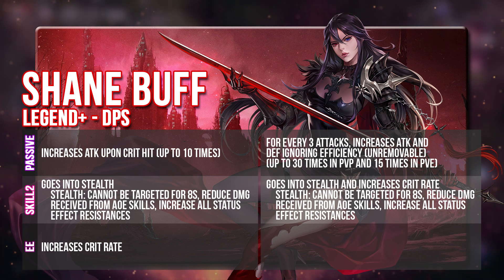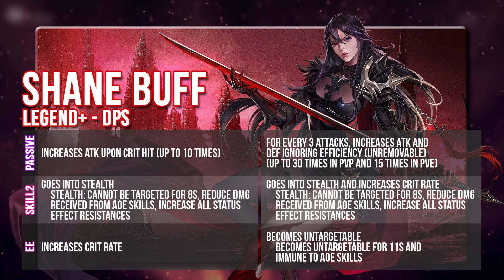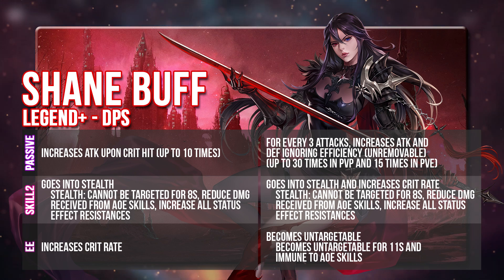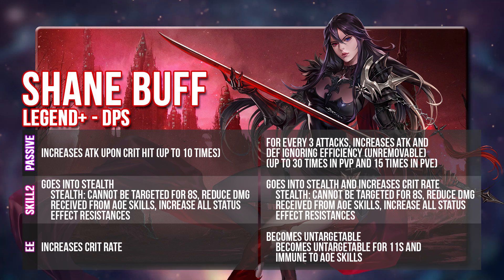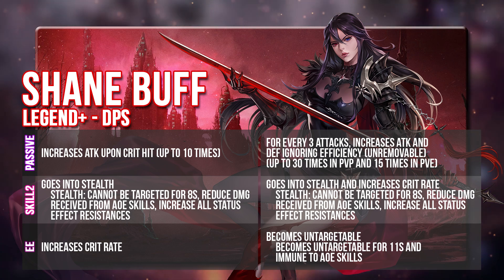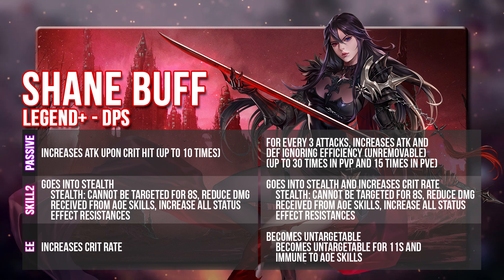So what is her exclusive equipment going to do then? It makes her untargetable, which is the same thing as what Rin currently has. So instead of Stealth, this is an upgraded version whereby it's not only longer — up to 11 seconds — it also makes Shane completely immune to AoE skills. This is applied on her Skill 2, so basically instead of Stealth, she just applies this untargetable buff. Overall, Shane is going to get a huge buff, and I think this really did bring her back to the Korean meta recently.